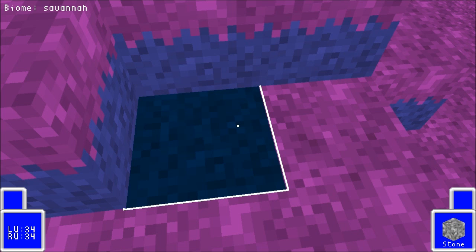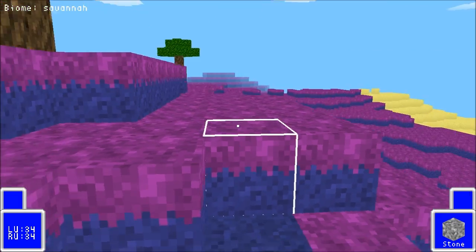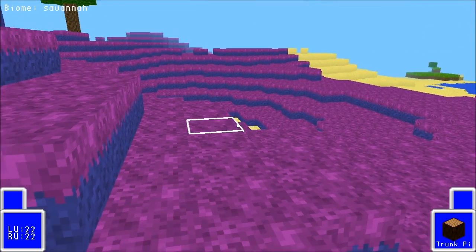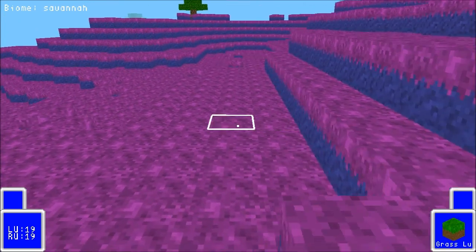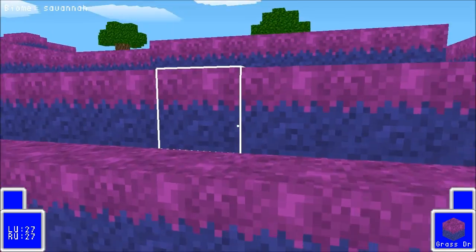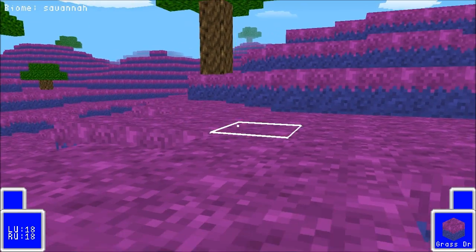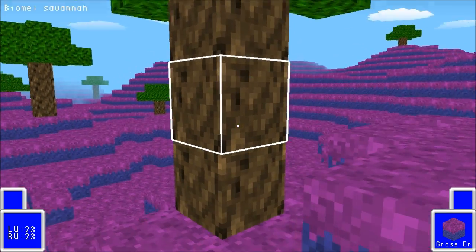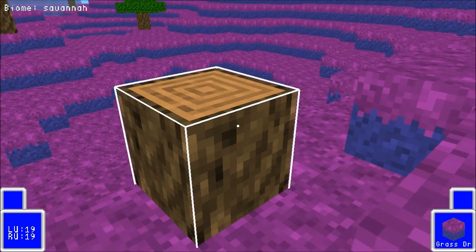If you knew your RGB values this would help a lot, but I don't exactly. Let me add more blue — getting close now. Too much red, more green, more blue — there we go! I'm going to keep that, it looks good. So it changes that entire block across the entire game. If I scroll through my creative inventory and find the block, you can see it has those updated textures because it's just reading a value stored in the game.